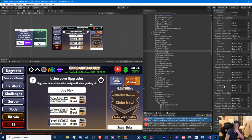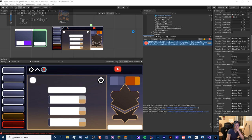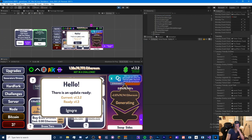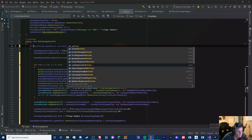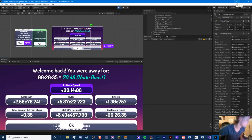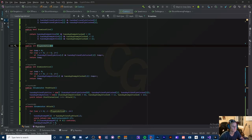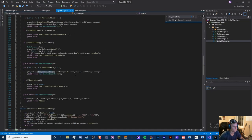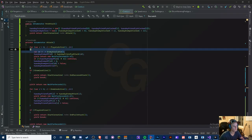I got a few requests for colorblind-friendly numbers in the challenge list. There are five different colors to indicate challenge status — completed, not locked, unlocked, can't be unlocked, maxed out, or currently active. I added numbers to indicate those statuses and there's a panel explaining what the numbers mean. I've gotten feedback from colorblind players and they said they liked it.